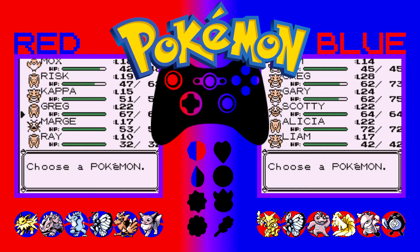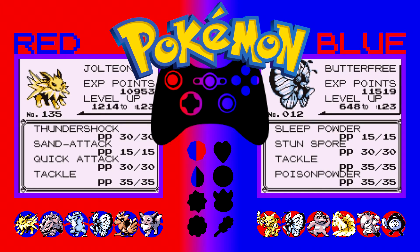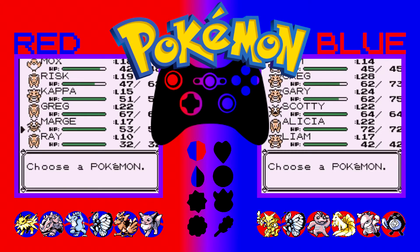Next we have the other Greg, because obviously we had to name our starters together so they both got called Greg. There's a Jolteon on Red, our starter, level 22. And we have Scotty, also level 22, a Butterfree on Blue. Scotty's moveset is a bit messed up. Greg has Thundershock, Sand Attack, Quick Attack and Tackle — about as good as it can be at this level. Scotty has Sleep Powder, Stun Spore, Poison Powder and Tackle because I accidentally wrote over Confusion instead of Tackle. Well done me.